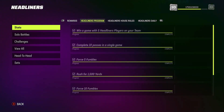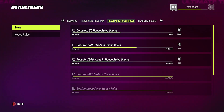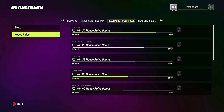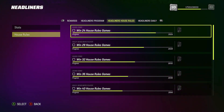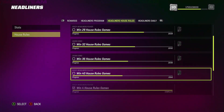Let's go to the Headliners program and go to House Rules. You can see this is 50 House Rules. Go down to the next one — it says win 24 House Rule games, and it shows a pack. On top it looks like it's 10k coins on the bottom. If you win 28 House Rules, you'll get a Gold Plus Headliners player.